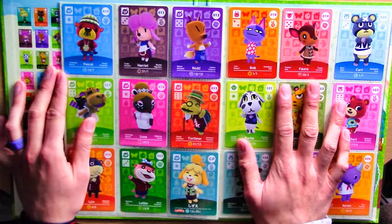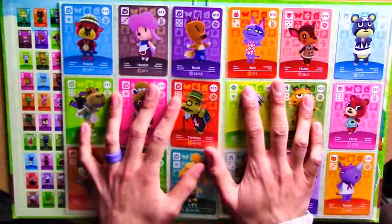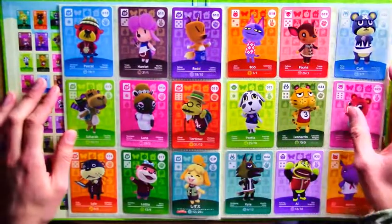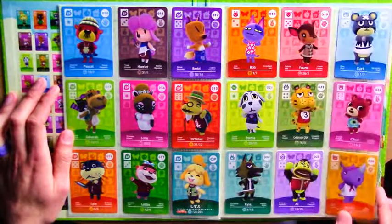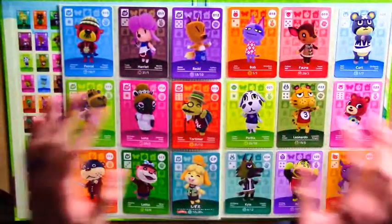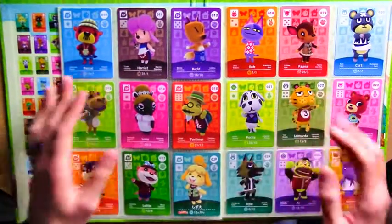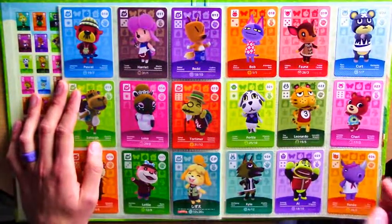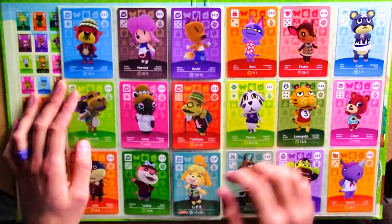As of now it's a very random process - and don't get me wrong, I like that. But it'd also be nice if maybe once a month you could scan one of these cards and increase the chances of that villager coming along. There are certain favourites I'd like to bring into the next game. My town is called Wildwood, and there are a few faces especially in Series 2 that I'd like to see pop up again.